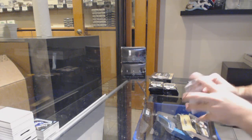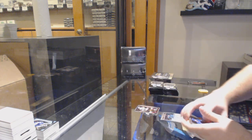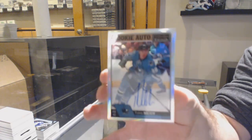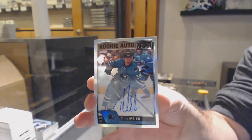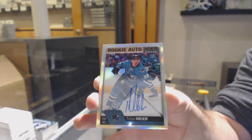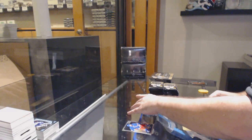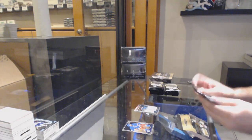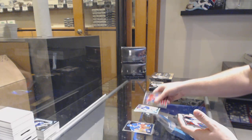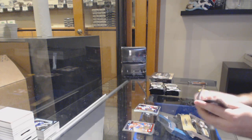We've got a Marquee Rookie for the Coyotes of Jacob Chitron and a Rainbow Rookie of Timo Meier — Rainbow Rookie Auto Timo Meier. Apparently there's a sticky I left on this box. We've got a Trax Rookie of Leapstick for the Maple Leafs, Sonny Milano Marquee Rookie for the Blue Jackets.